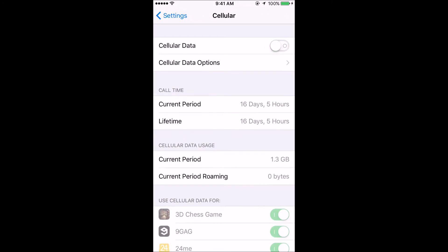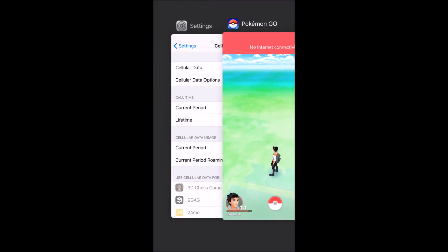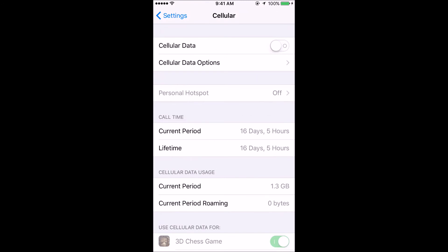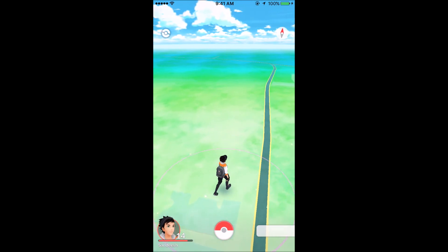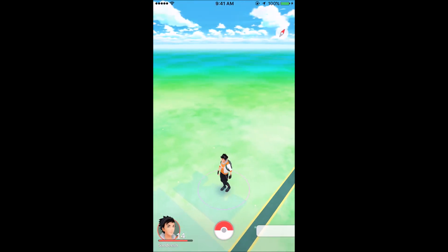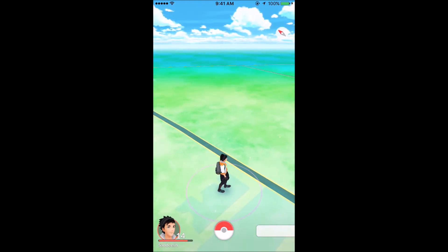As you can see, I am continuing to repeat the process of turning the mobile data — or cellular data, if your phone has that — off and on. Just observe the character: when I switch it on and off, it tends to move from one place to another, because turning the data on and off confuses the GPS signal.